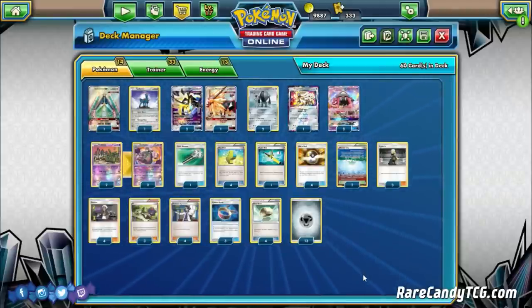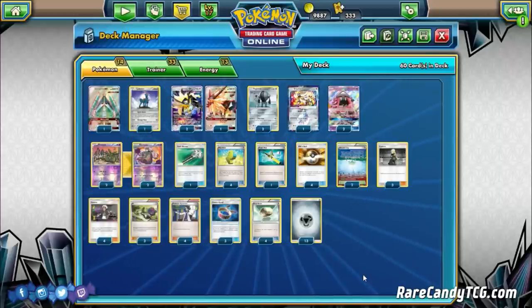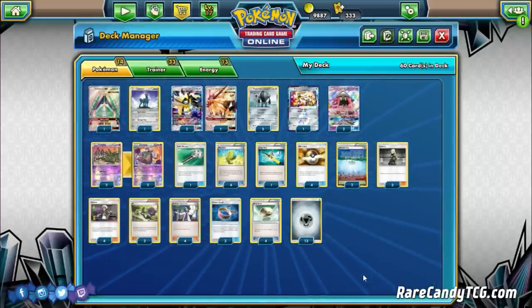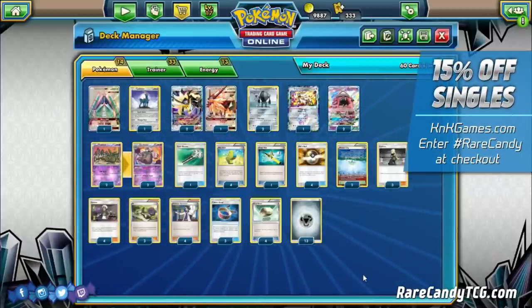What's up guys, it's Eric from Rare Candy and welcome back to another deck in battle here on PTCGO. Today we're taking a look at yet another new deck from Ultra Prism — Duskmane Necrozma GX Garboater, or Metal Garboater, or whatever you want to call this deck.